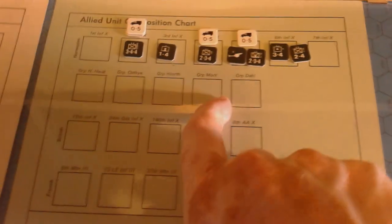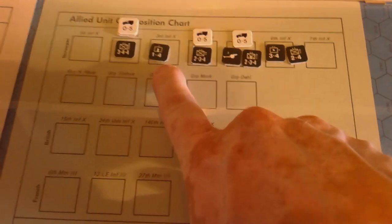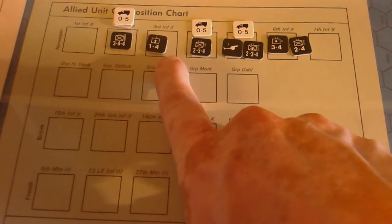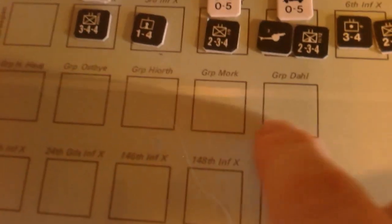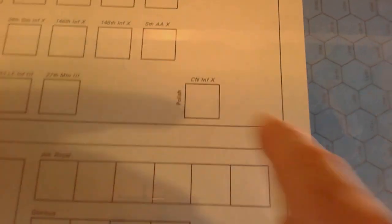Here's the allied composition sheet. These are for the Norwegians and allies — they don't actually have divisional headquarters; it's more like regimental headquarters and even just named headquarters groups for the Norwegians, some for the British, some for the French, and one for the Polish.